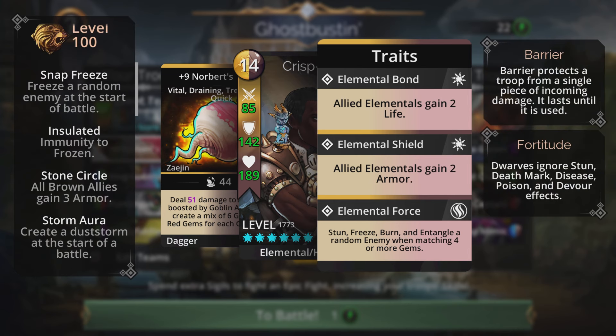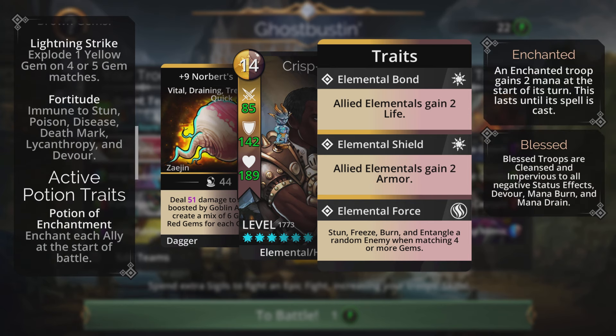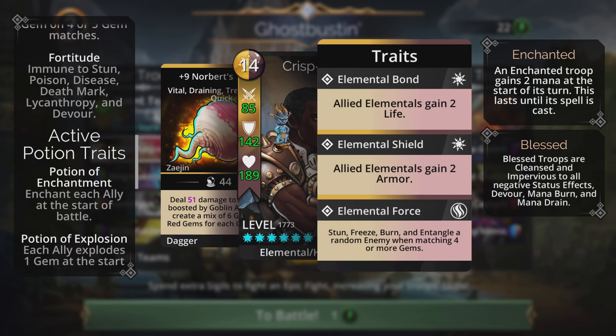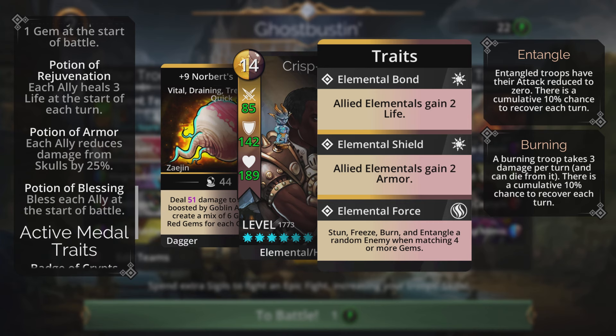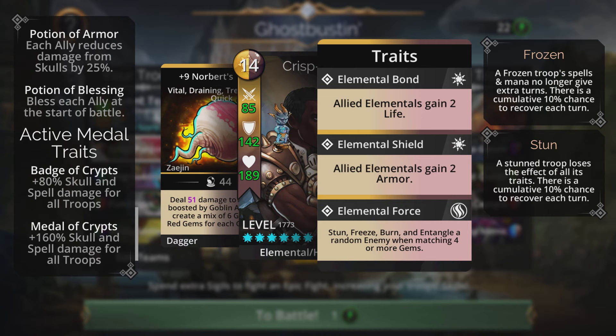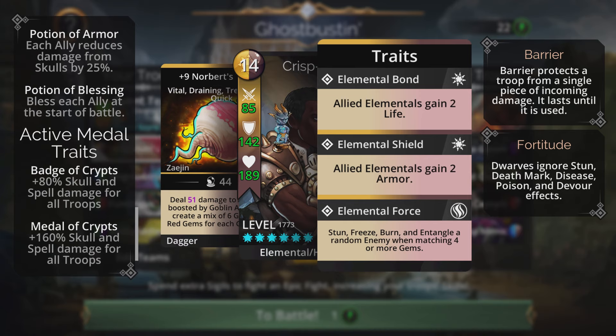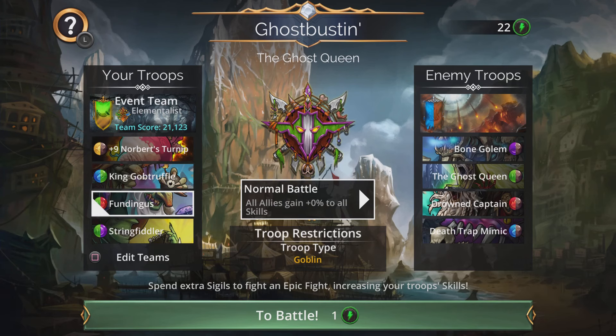On Elementalist I have Snap Free, Insulated, Stone Circle, Storms Aura, Rock Solid, Lightning Strike, and Fortitude. I also bought the Potion of Enchantment, Potion of Explosion, Potion of Rejuvenation, Potion of Armor, and Potion of Blessing from the shop. My Medal of Crypts gives 160% spell and skull damage to all troops in this event, plus two Badges of Crypt for an additional 80% skull and spell damage.